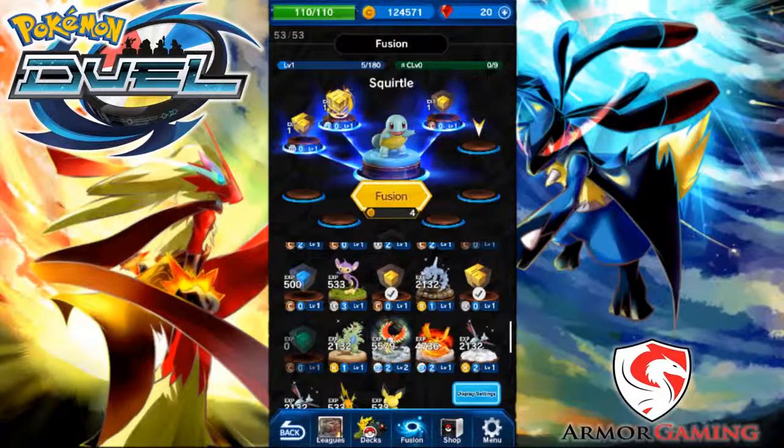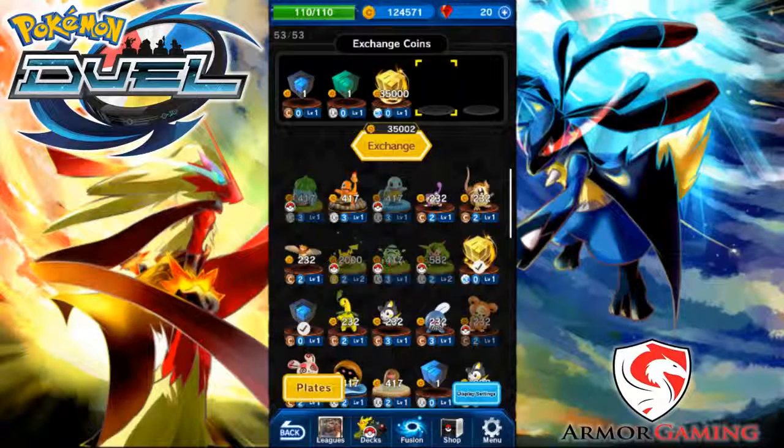So gold cubes only in the shop, blue and green only in the fusion area of the game. That's pretty much all you need to know about cubes in Pokemon Duel — make sure to use your newfound knowledge wisely. I hope you all really enjoyed this video and found it helpful. If you have any other questions on the game, please feel free to let me know in the comments below. I'll do my best to respond to everyone. With that being said, I'll see you all tomorrow.